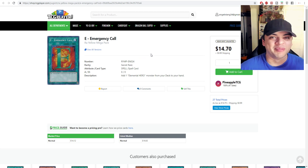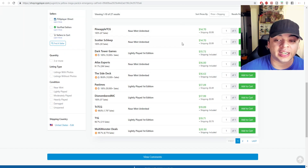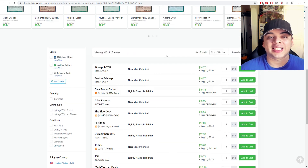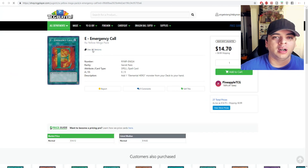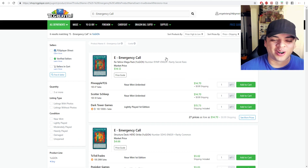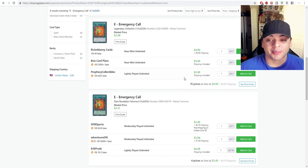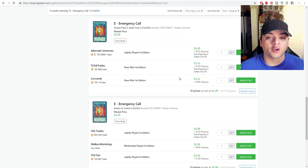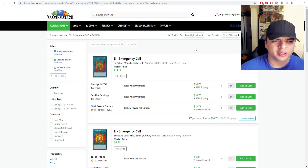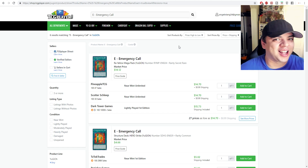E-Emergency Call — the Tiger from Ra Yellow Mega Pack — is about $14 on the market price. Unlimiteds are almost $16, and first editions are also near $16 for E-Emergency Call. Other versions like the common are about $5. So if you have a quarter box, you might want to grab your E-Emergency Call and your Rotors for heroes — they're $5 commons.